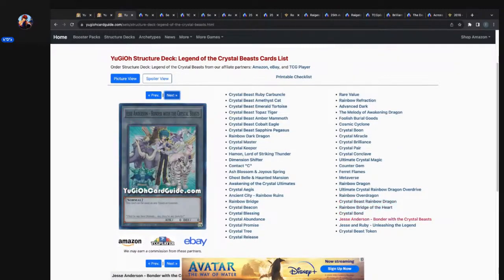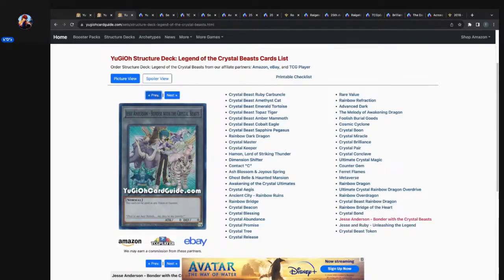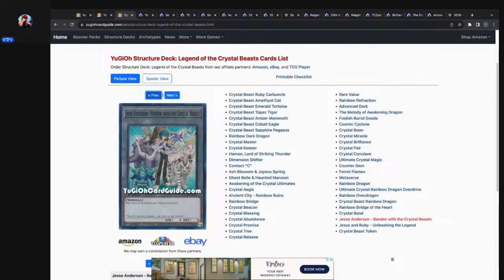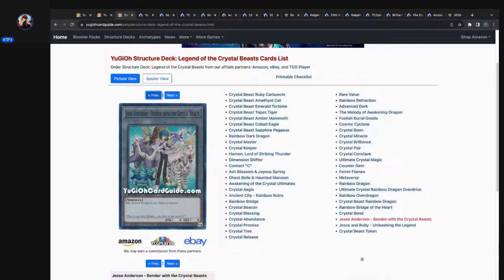Oh, I forgot — Jesse Anderson was one of Pegasus's top five duelists because the Crystal Beast chose him as their duelist. He had, I think — it was Yugi, Kaiba, Joey, Astor Phoenix, and then Jesse Anderson. That's how much respect Pegasus put on Jesse Anderson's name. That's crazy — when the creator of the game puts you in the top five of his top duelists.